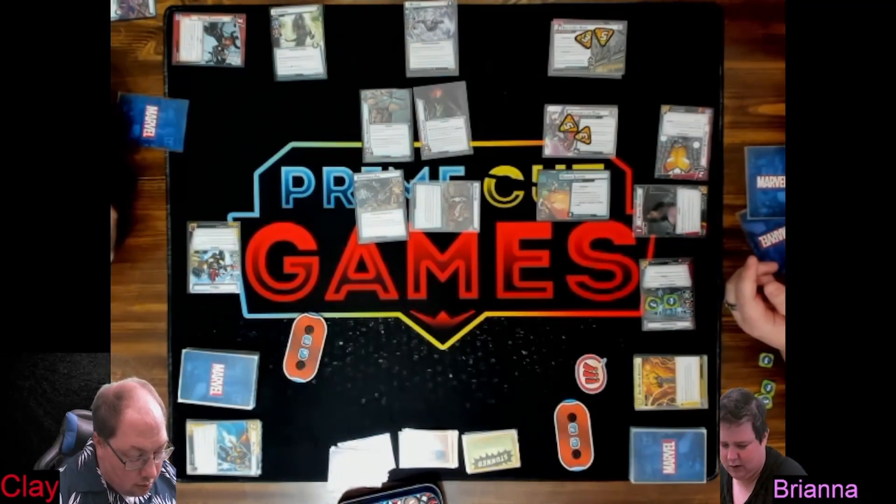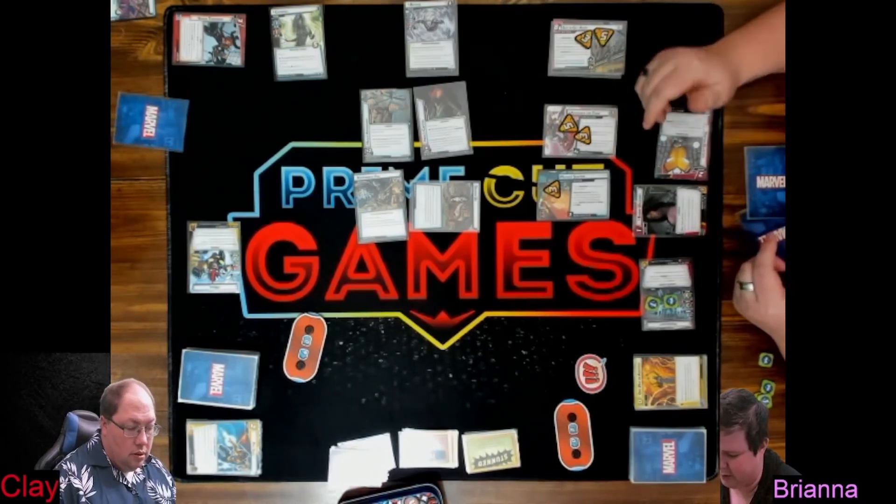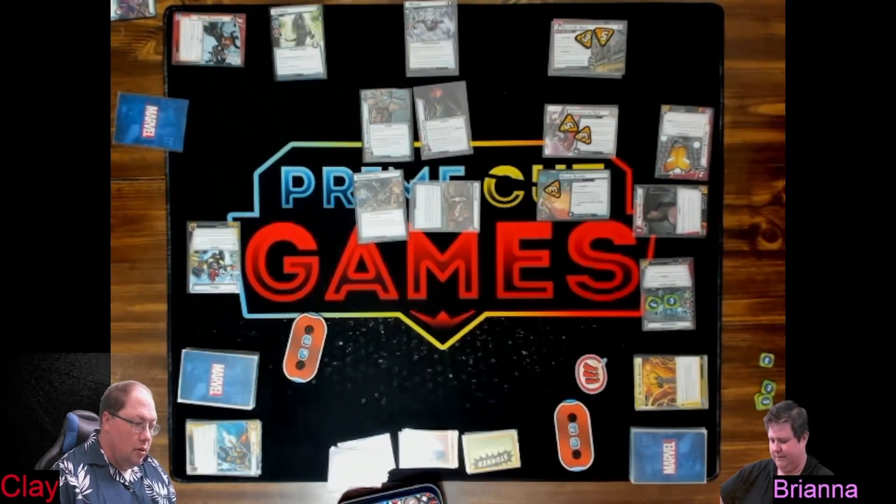So what's that one do? Basically nothing on reveal — place one additional threat here for each character in play with X-Men, Mutant, X-Factor, or X-Force. Now draw your three cards.